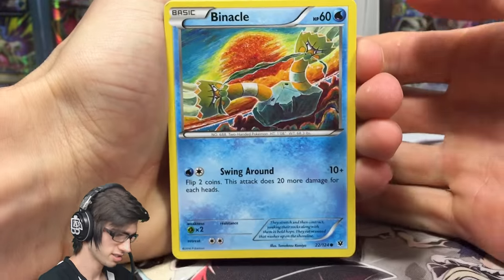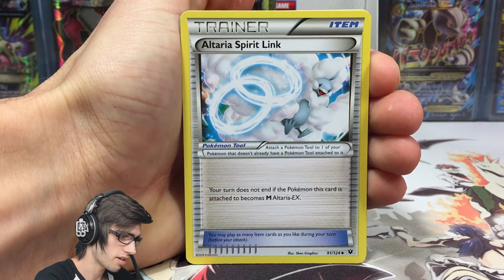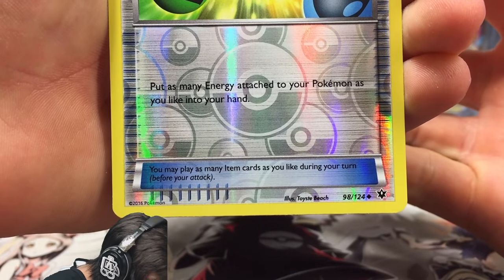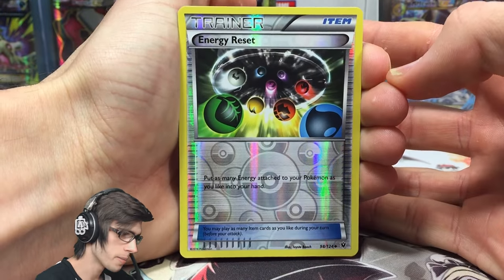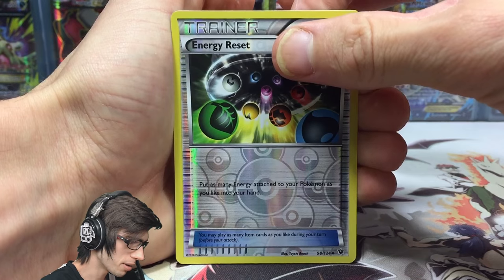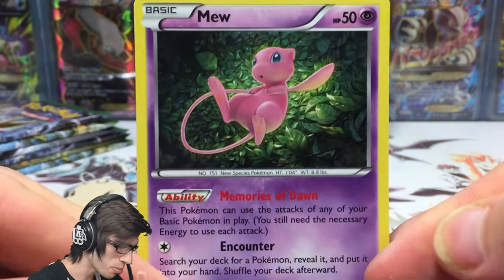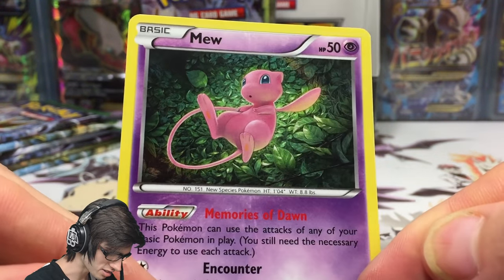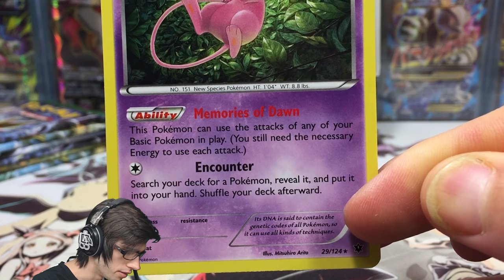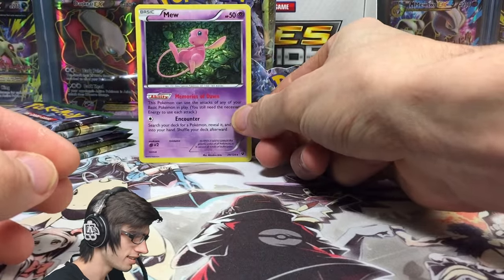We've got a Binacle, Snubbull, Snivy, Solosis, Gothita, Altaria, Spirit Link, Dome Fossil Kabuto, Wormadam, and an Energy Reset — which lets you put as many energies attached to your Pokemon as you like back into your hand. And we got a new holo! It's got 50 HP with the ability Memories of Dawn and the attack Encounter, which lets you search your deck for a Pokemon, reveal it, and put it into your hand. What an awesome pull!